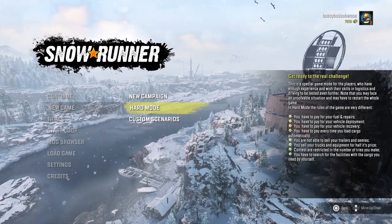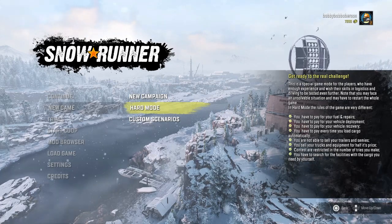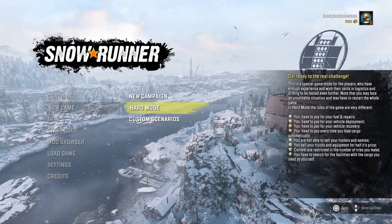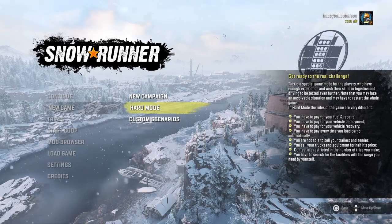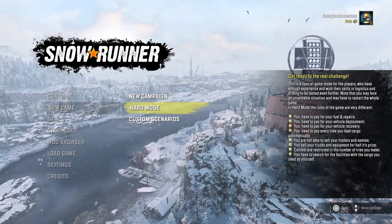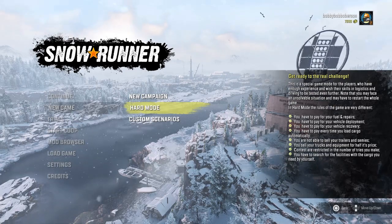Pay to pull your vehicles — that's another thing. Do Michigan first and do the maps in order: Michigan, then Alaska, then Taymyr (the Russian map), then Imandra, then the Yukon, then Wisconsin. Do those in order if you're doing hard mode. This will save you a little bit of money, and when you take your trucks from one place to another it'll be a lot easier.